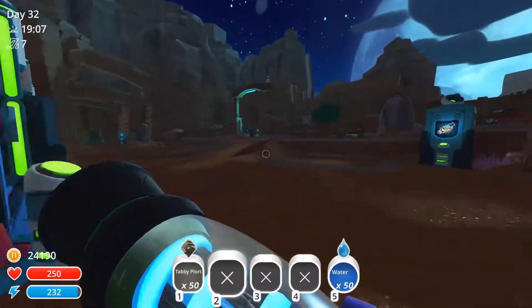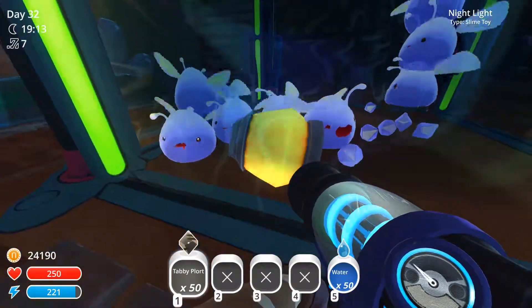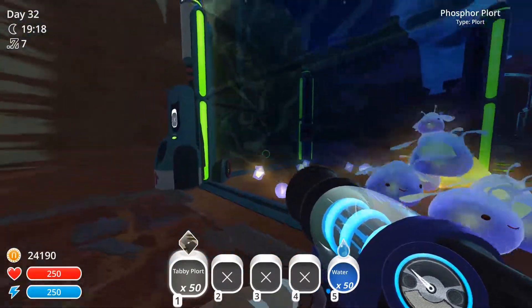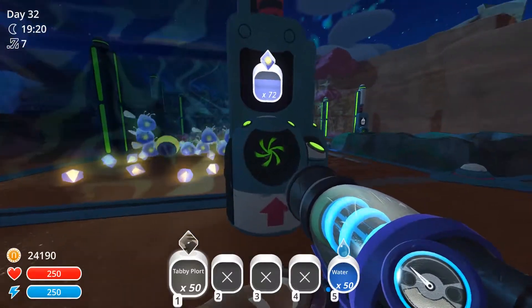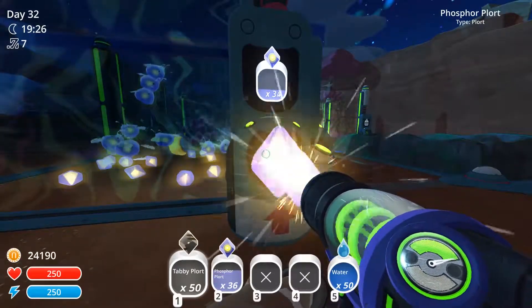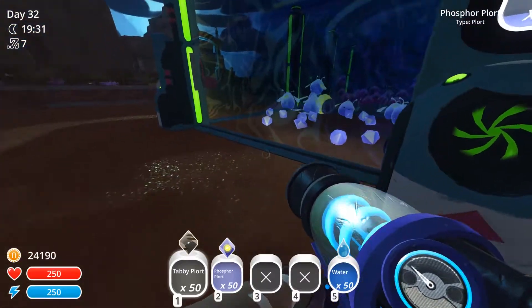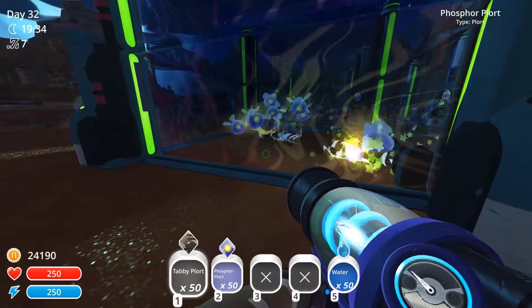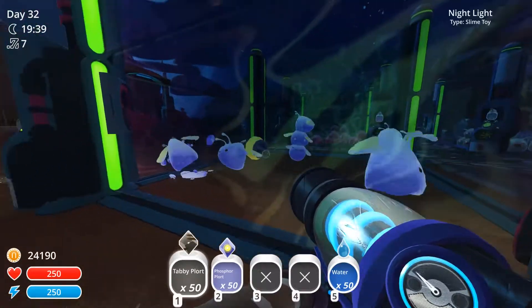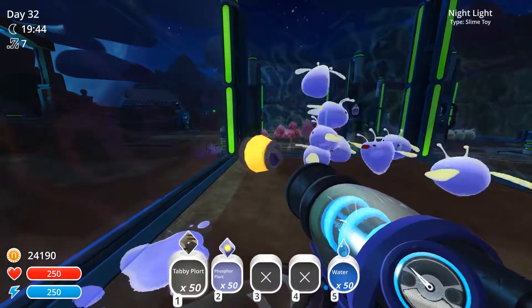By feeding them their favorites constantly you can do that. Pink slimes don't have a favorite, because they're just like that. Now these are phosphors — they also have a toy. What toys do is they actually make slimes less aggressive. They help give them something else to do and give your slimes a boost to their mood. Every slime has a favorite toy — it's generally themed to what they actually are. The kind of firefly-esque phosphors, they like a nightlight, and they won't stop jingling it around.